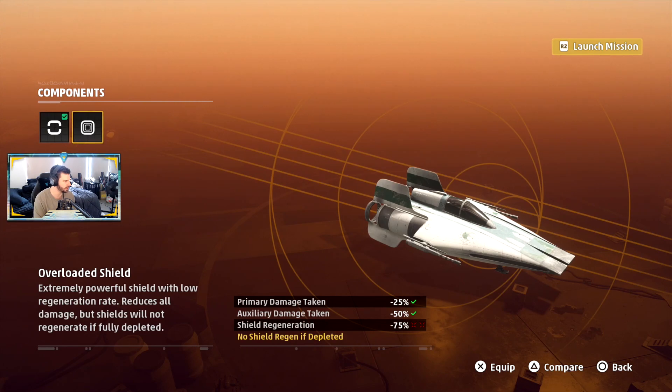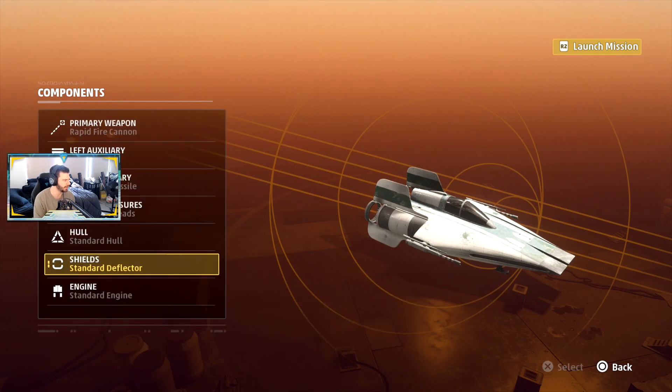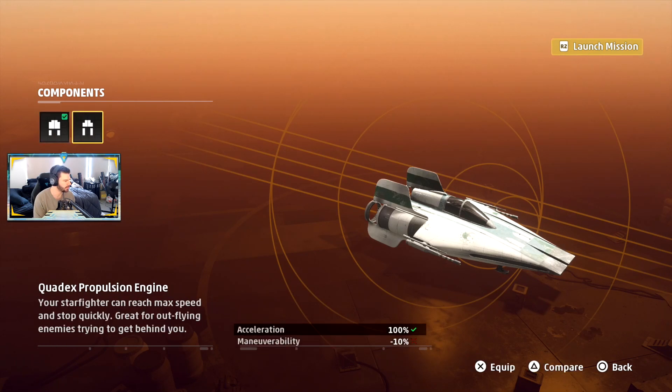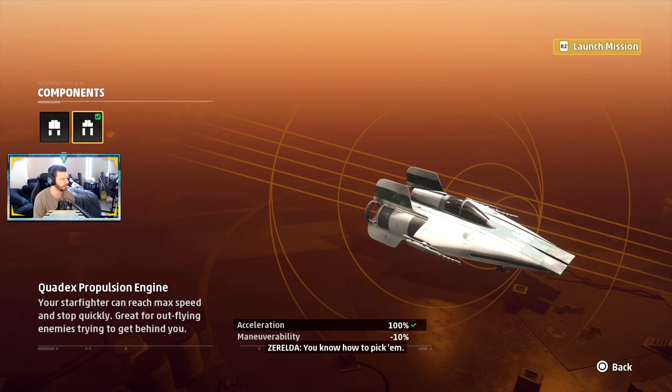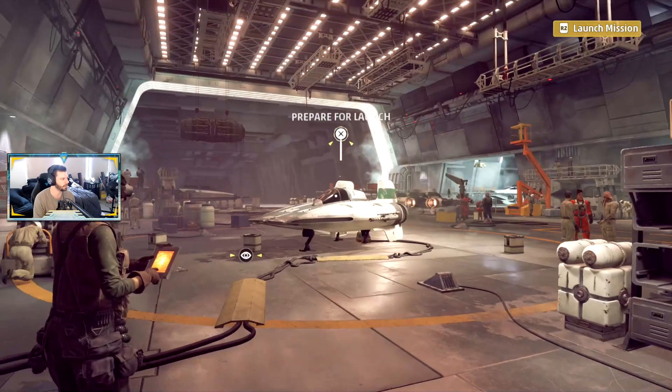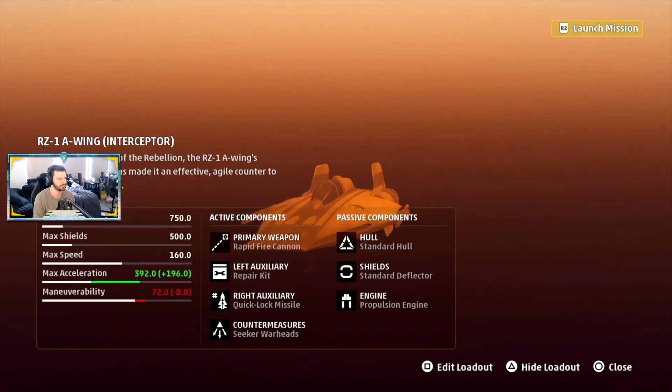Extremely powerful shield below regen rate uses all damage, but shields will not regenerate if fully depleted. I don't like that — I need them shields to come back. I'd be flying too close to the sun. Sublime engine — no bonuses or drawbacks, your starfighter can reach max speed and stop quickly, great for outflying enemies to get behind. Yes, I like that. Maneuverability goes down a bit but speed goes up. I like that. Fair for launch, I'm ready, let's go.